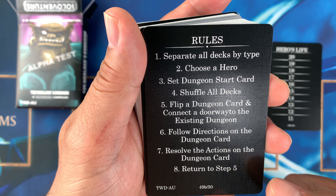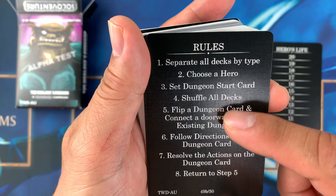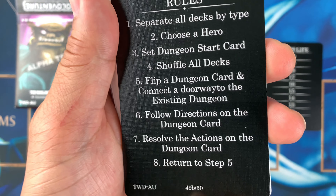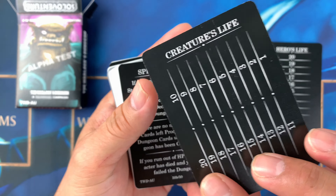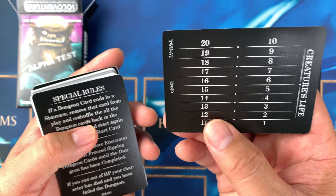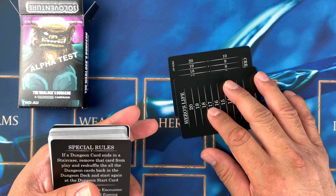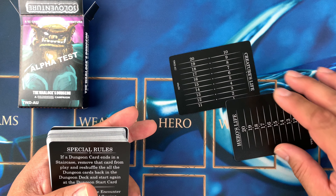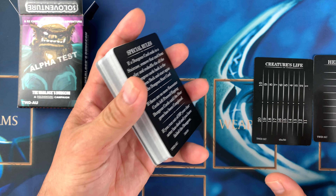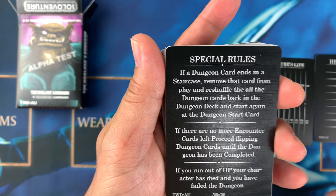Resolve the actions on the dungeon card, then return to step five — so it just loops. This is card 49 of 50, and the creature's life counter is here. If a creature has 20 life, you track it down to 19, 18, 17, and so on until one. You can also use dice, but Jeff made it simple — everything is on a card.